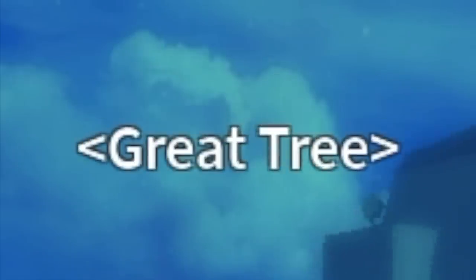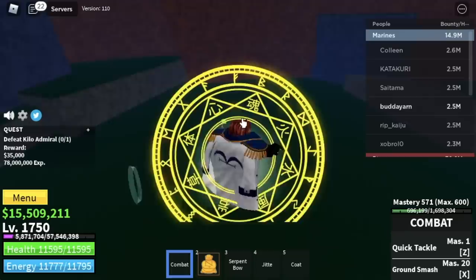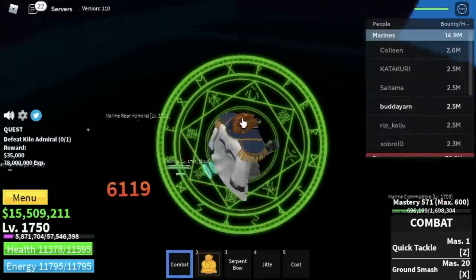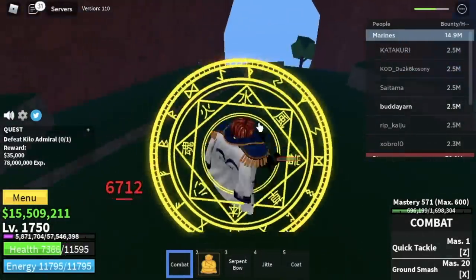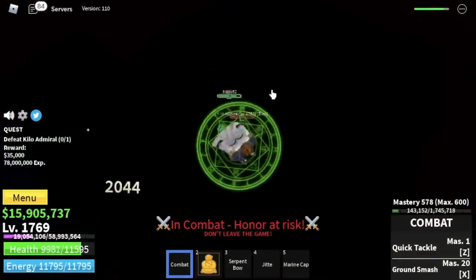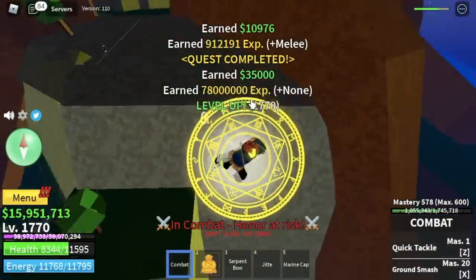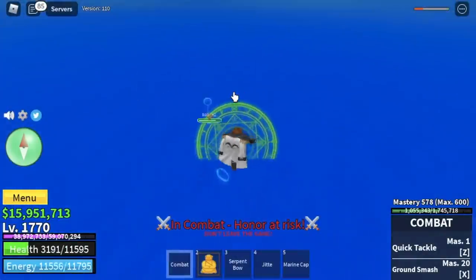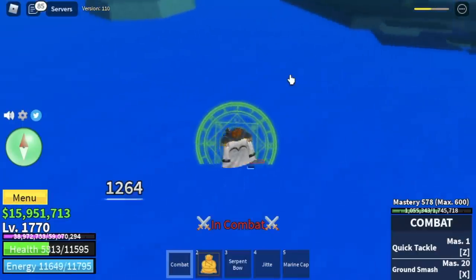Once you reach that level, next area is the Great Tree. Go straight to the Kilo Admiral — no problem defeating him. The only issue here is again, there are lots of bounty hunters. This dude attacked me with the Yoru, I think he's also using Dragon Talon, so I ran to the sea. I'm not here to do PvP — I'm just here to grind. Imagine defeating a bounty hunter by just outsmarting him.